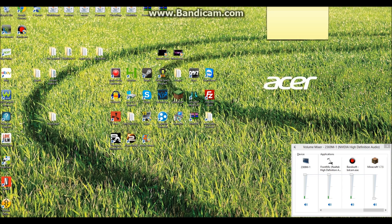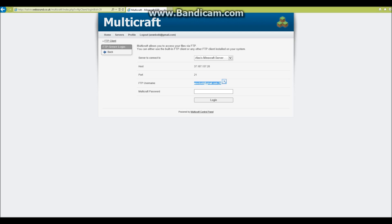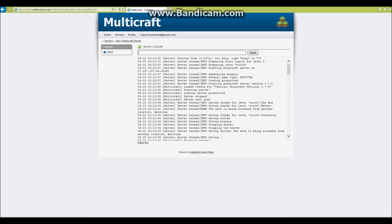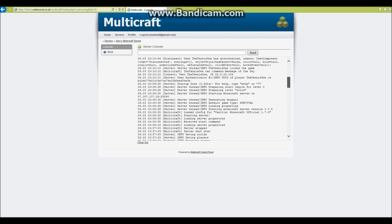Close that down and go to your server again. You can see it's currently online and still using your normal world, but when you hit restart it will go offline and then go to the console.